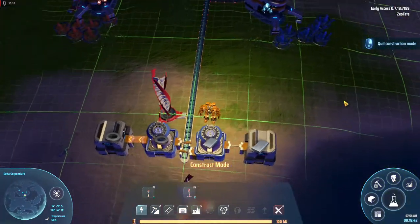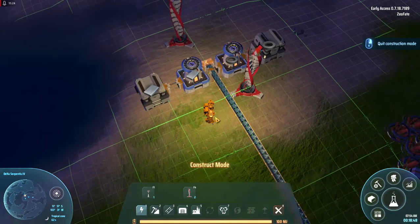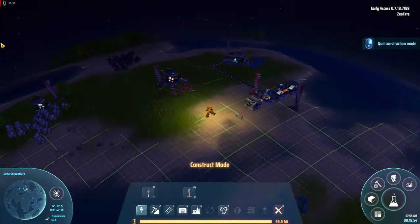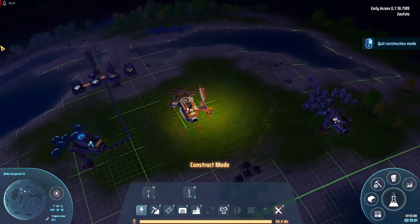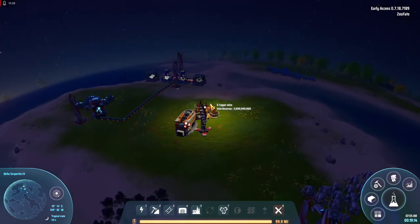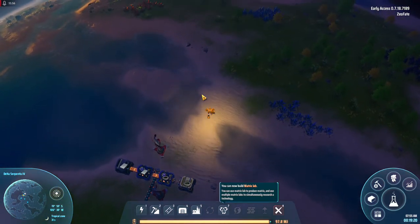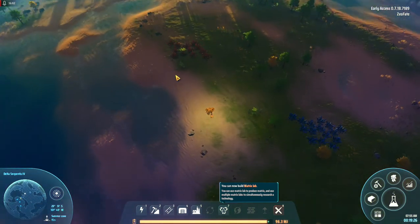So that's stone — I don't need to do anything with that yet. My mech moves so slow. That's stone over there, copper's over there. Let's get some copper up and running.